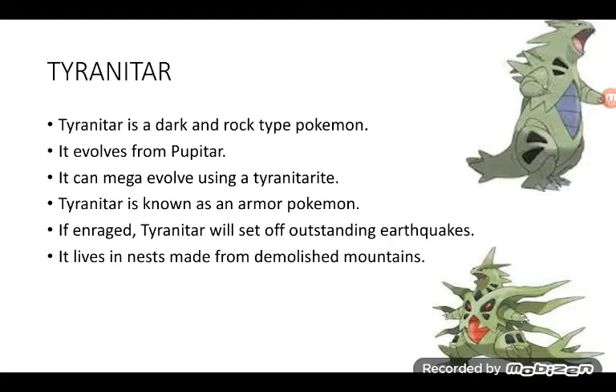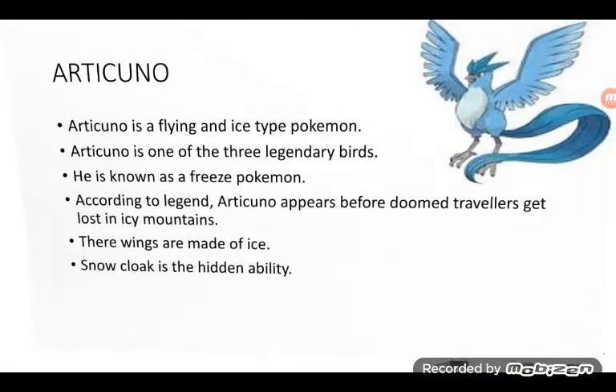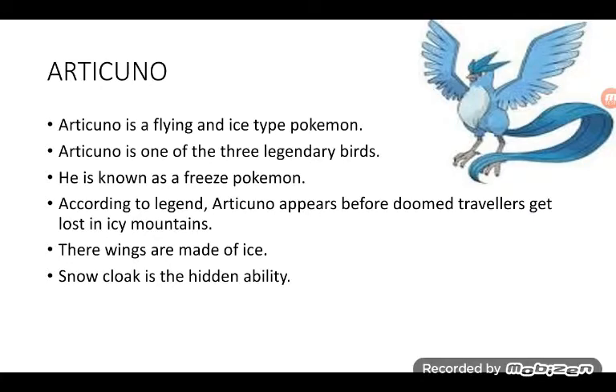Articuno is a Flying and Ice type Pokémon. Articuno is one of the three legendary birds. It's known as a Freeze Pokémon. According to legend, Articuno appears before doomed travelers who get lost in icy mountains. Their wings are made of ice. Snow Cloak is the hidden ability.